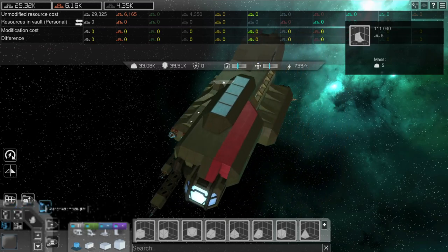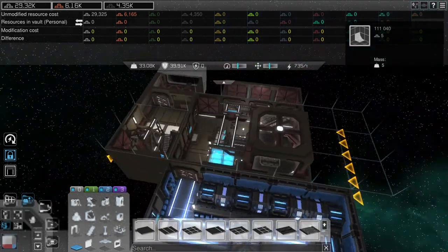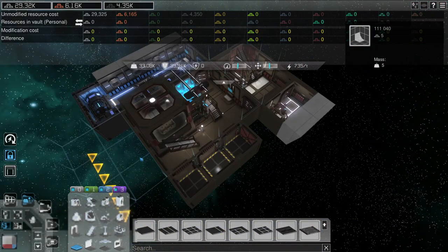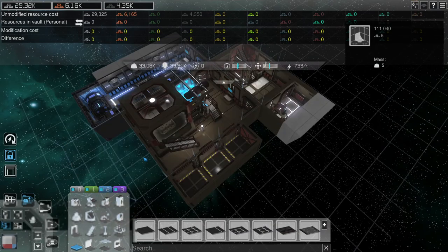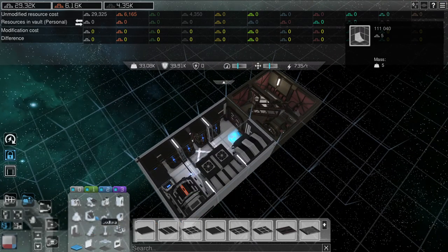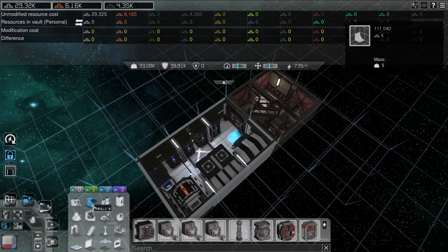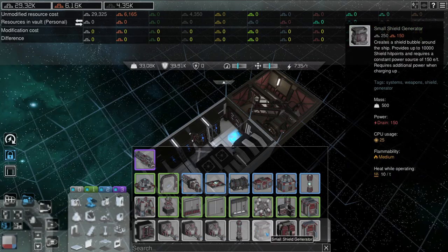If you click on prop edit mode, it'll show the interior of your ship. If you click page down and page up, it'll move between levels of the ship. So we want a shield generator — that would be in weapons because it's a combat based item. We're going to want a small shield generator. It isn't too expensive: it's only 250 iron and 150 copper.